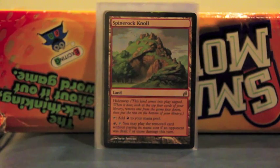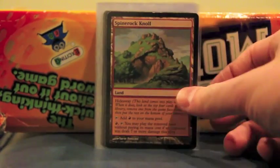Spine Rock Knoll — it's Hideaway, and its ability triggers if you activate Hidetsugu, which is even cooler because if an opponent was dealt seven damage, Hidetsugu does automatically seven damage at least. And if you hide away something good, it's a nice card to have.